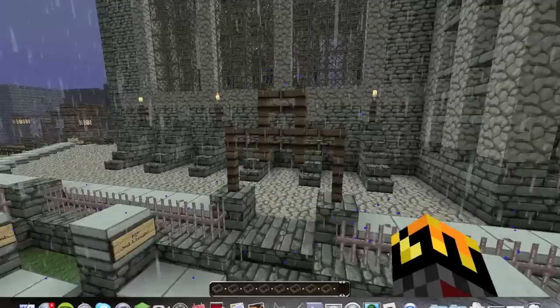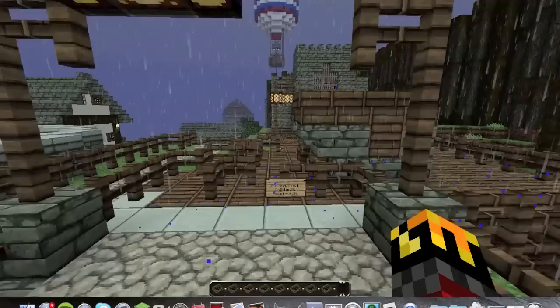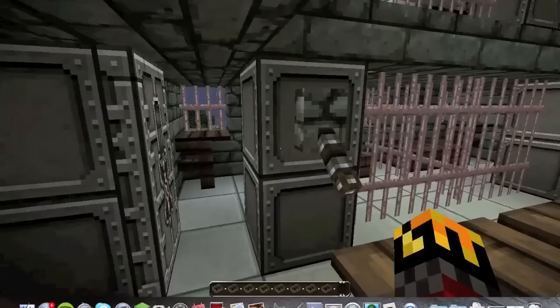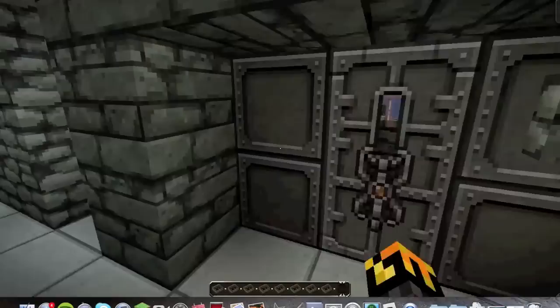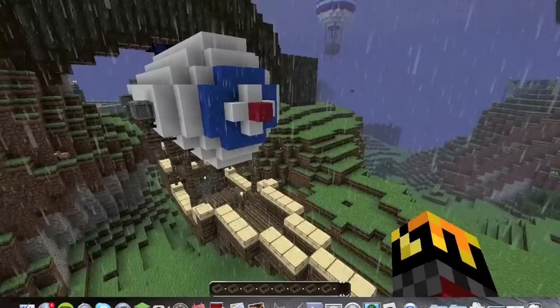We've got funny names on the graves, but if you want to see them you have to come on to the server. Making our way down to the prison, which James has lovingly built. I got really bored building this. We tried making it as realistic as possible. And now we've got flying boats over here.